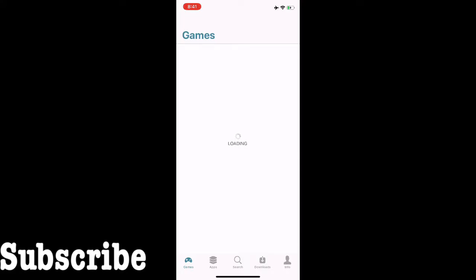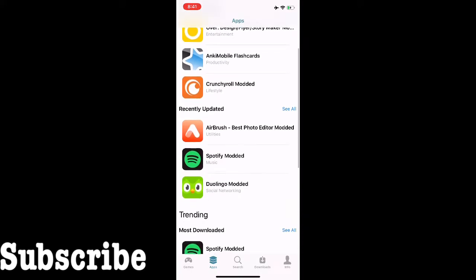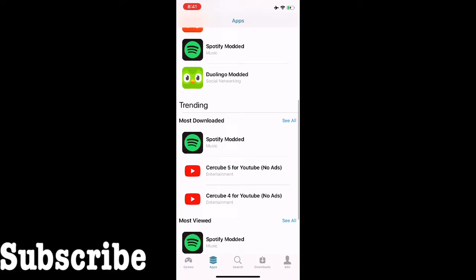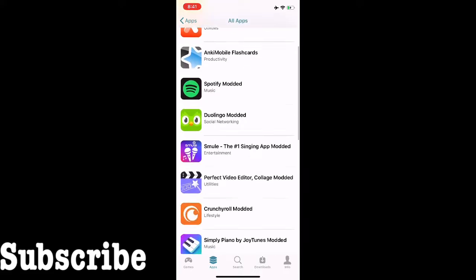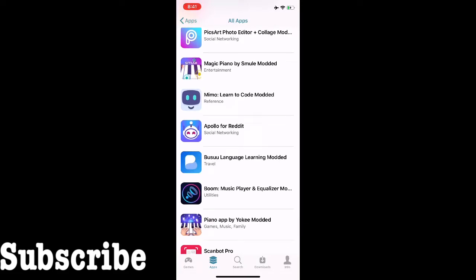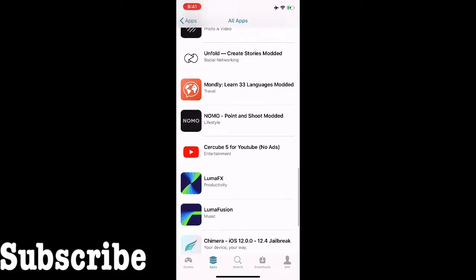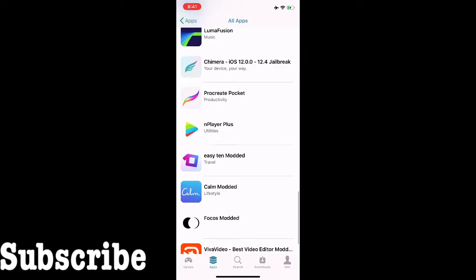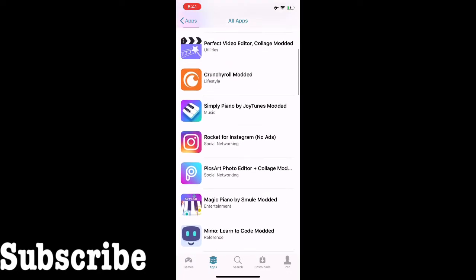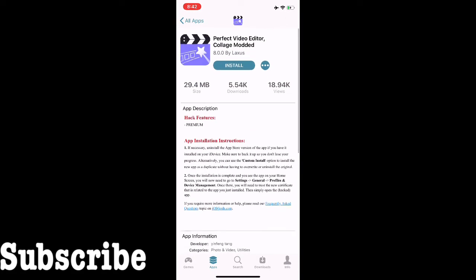So once it loads you're going to go on to your app section where it says 'Apps.' As you can tell there's 'Newly Uploaded,' 'Recently Added,' or 'Most Downloaded.' So we're going to go to 'Most Downloaded.' We'll do Perfect Video Editor maybe, or Apollo for Reddit. There are different ones — Plaza, Luma Fusion and stuff like that. So we'll do Perfect Video Editor and install this.